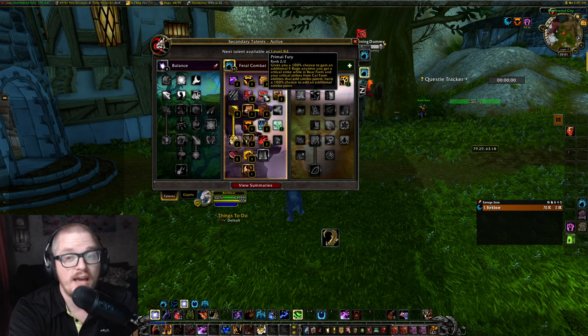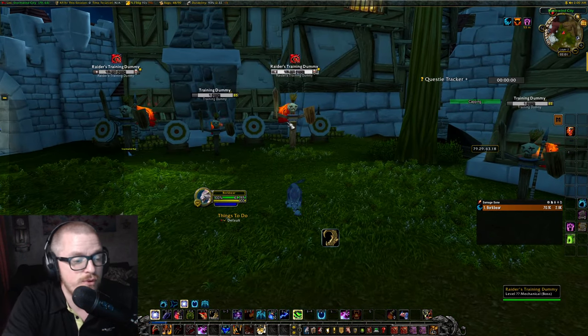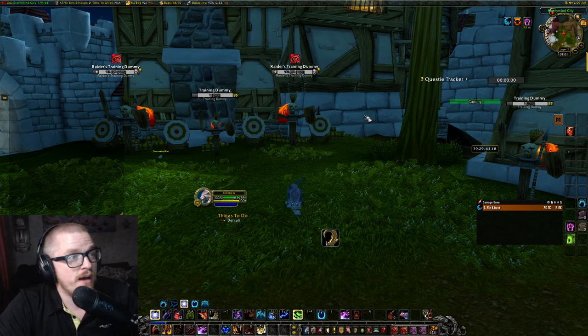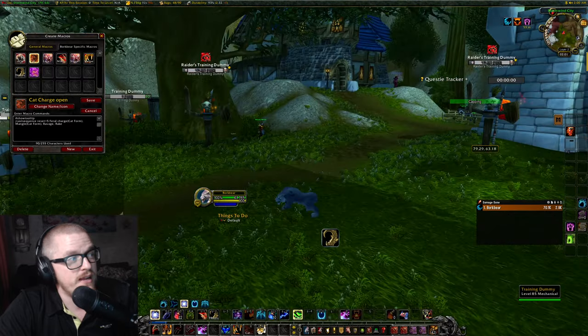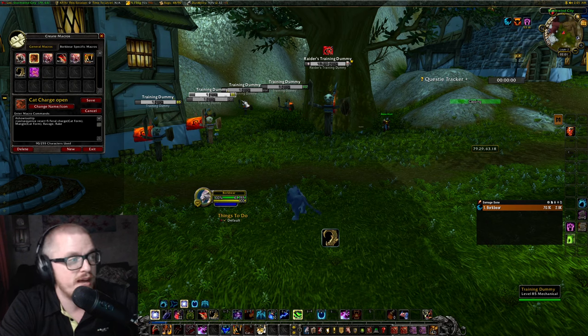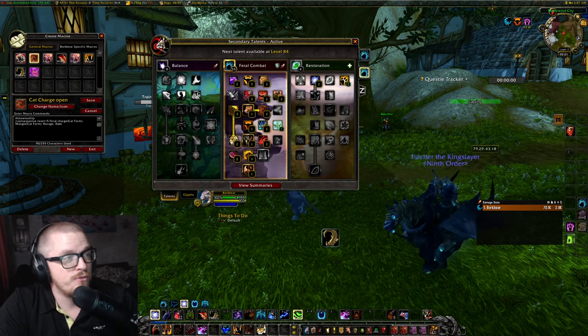In my opinion, even though I'm not a DPS person. The first thing with this — let me show you the macros first. I made a cat opener, charge opener — I've just named it that. We are casting cat form, then mangle, then ravage, and then rake.